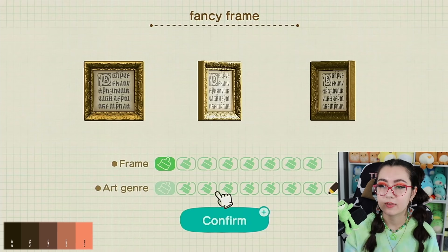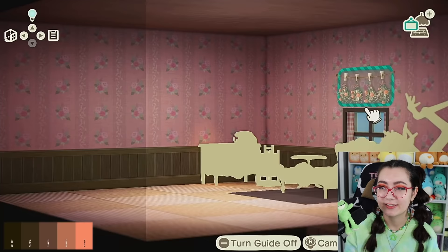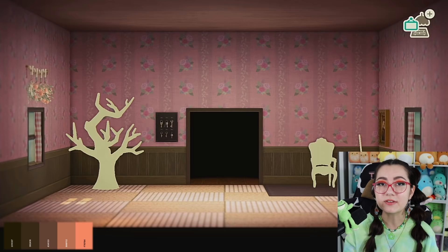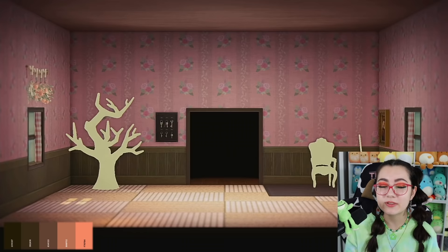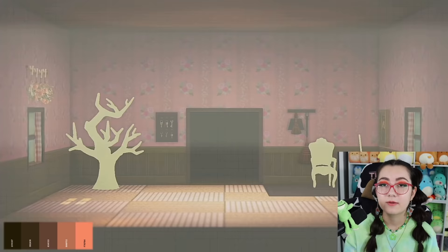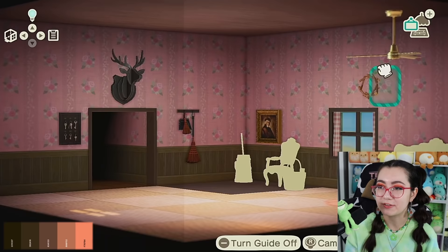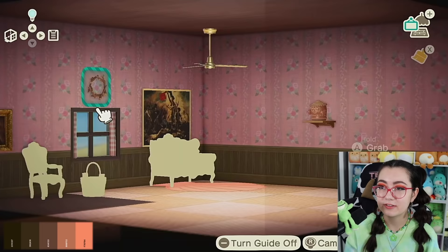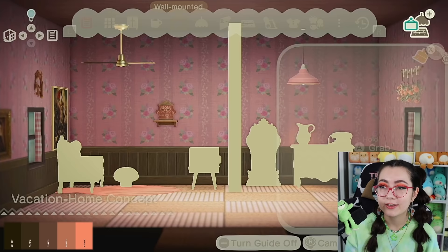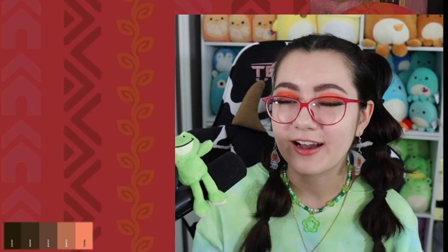I'm putting those above her bed. Out of all the options I think this one fits the most even though it's a little random looking. I'm putting this key holder, and the broom and dustpan is a no-brainer. The deer head, some tree branch wreaths, and these paintings fit nicely with the color palette. I feel like this gyroid is close enough to the brown sugar, and I'm putting a pink one next to it. Honestly, I'm done. I could put more wall stuff but I'm good.